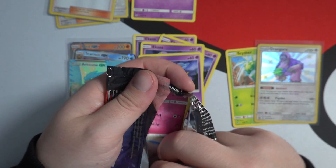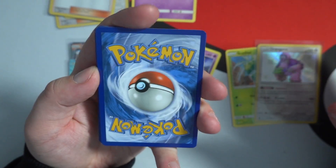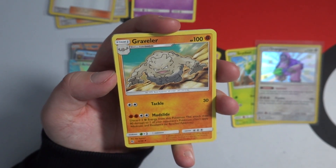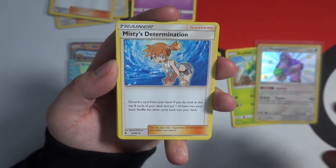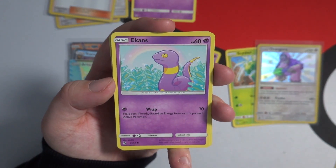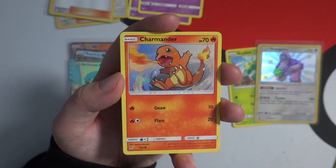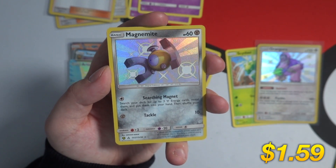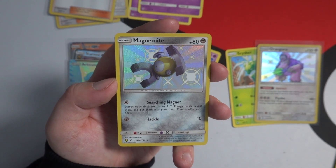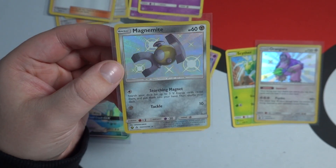Last pack! We have a Leaf energy — congratulations to anyone who guessed that. We have a Farfetch'd, Misty's Determination, Clefairy, Caterpie — prayer signs, pause the video! Ekans, snake backwards, the original artwork! Paras, Charmander — could this be it? We have a Magnimite — as a shiny card so I'll give him some credit — and the very last card is an Electrode. So the Charizard runs away from us yet again. Another day we are without our elusive shiny Charizard GX on the channel.